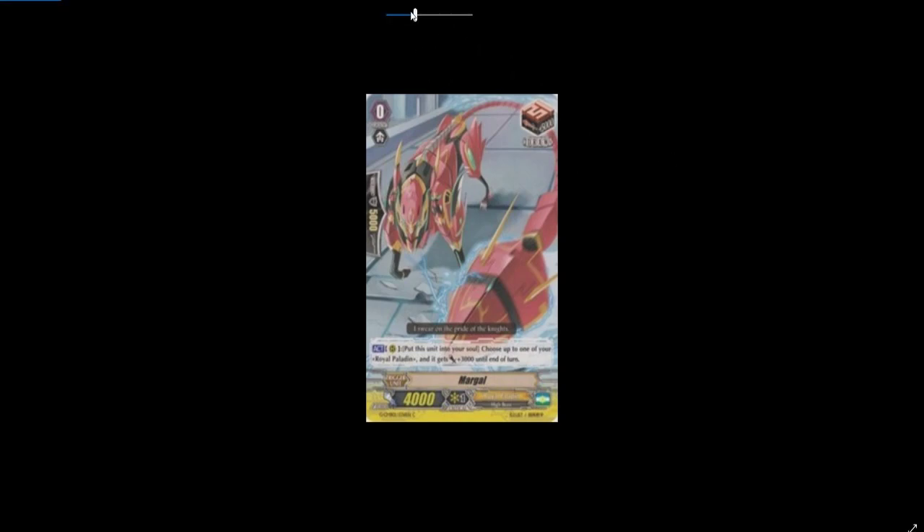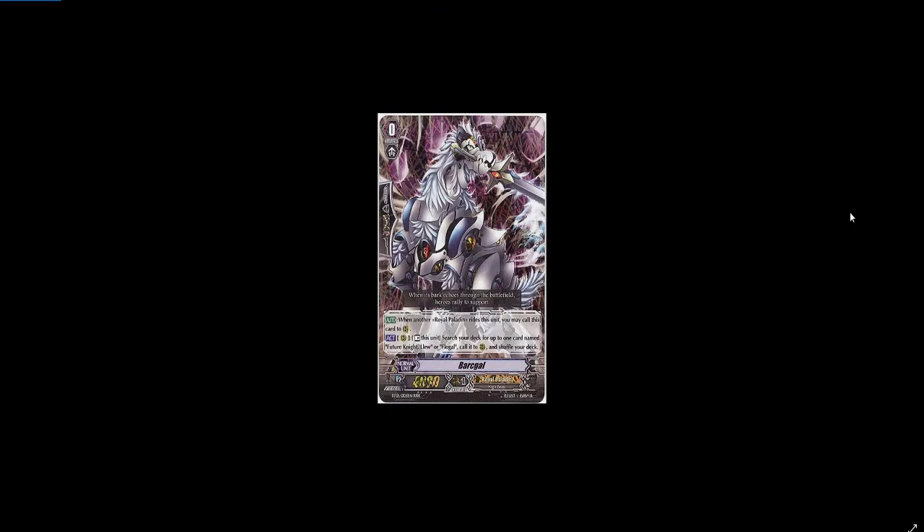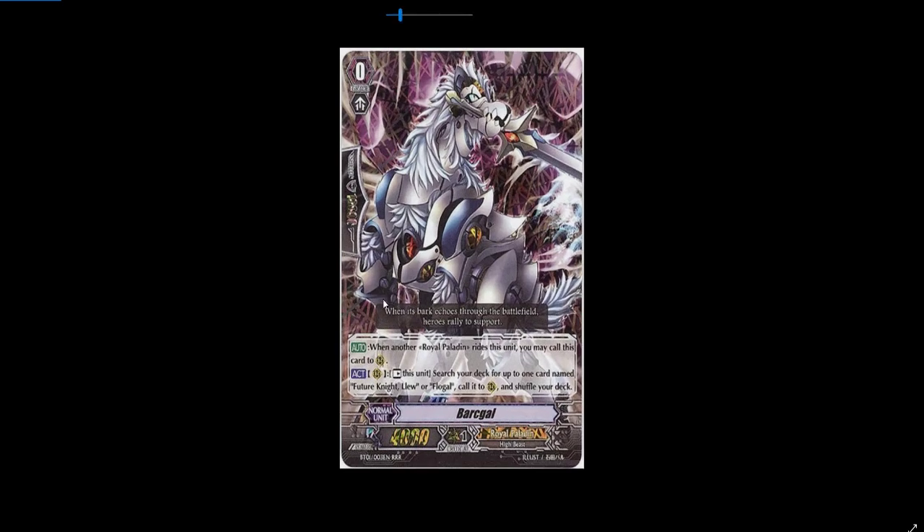Barkle was deemed one of the most broken cards in the game for the longest time. His skill was as a forerunner unit — he had the ability to search out not only Lou but Flogel, which led into a combo. When you searched out Future Knight Lou and Flogel, using Barkle and Lou's skills — counter blast one — you could send Lou, Flogel, and Barkle to the soul to superior call a Blaster Blade from the deck. That card was banned and is still banned for being a starter.